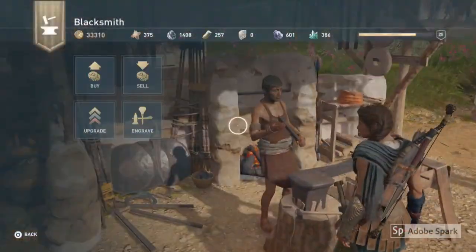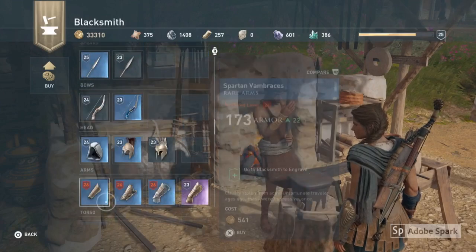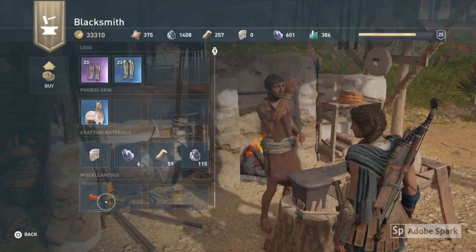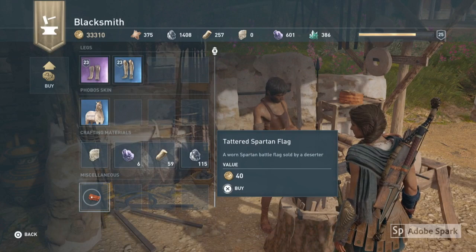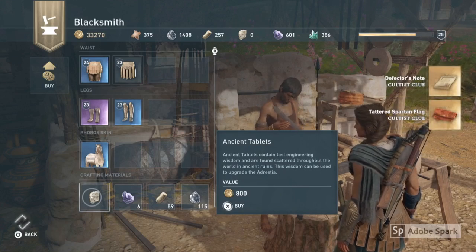Once you've interacted with the blacksmith, go into the buy section and head right down to the bottom under miscellaneous. You need to buy the tattered Spartan flag, and this also counts as your Cultist Clue.